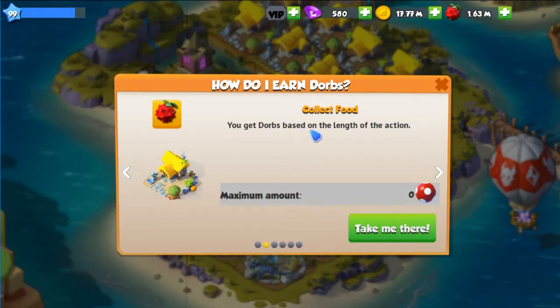You get Dorbs based on the length of the action. The maximum amount — I'm assuming this was meant to be unlimited, but I'm not really sure why it says 0.